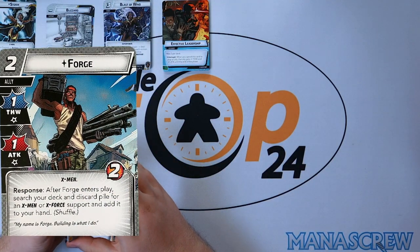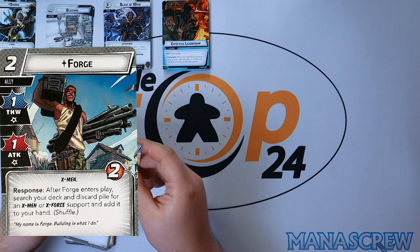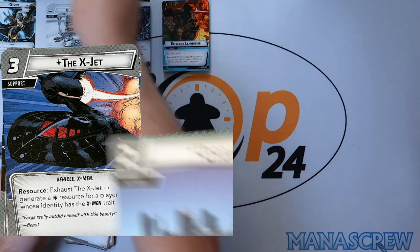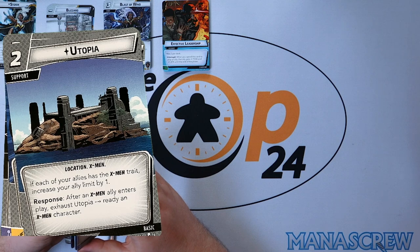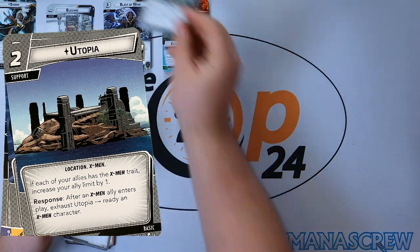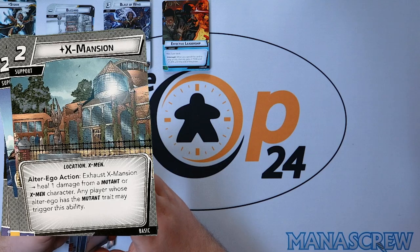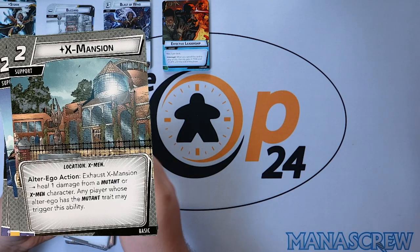Into the basics — we have Forge. Response: after Forge enters play, search your deck or discard pile for an X-Men or X-Force support and add it to your hand. The X-Jet: exhaust to generate a wild resource for a player whose identity has the X-Men trait. Utopia: each of your allies has the X-Men trait, increases your ally limit by one, and after an X-Men ally enters play exhaust Utopia to ready an X-Men character. The X-Mansion: exhaust to heal one damage from a mutant or X-Men character, any player whose alter ego has the mutant trait may trigger this.